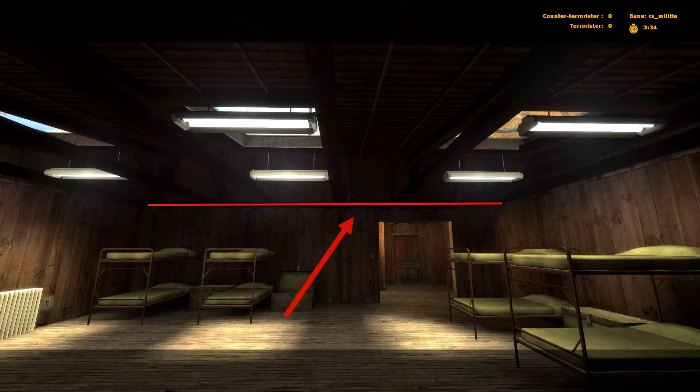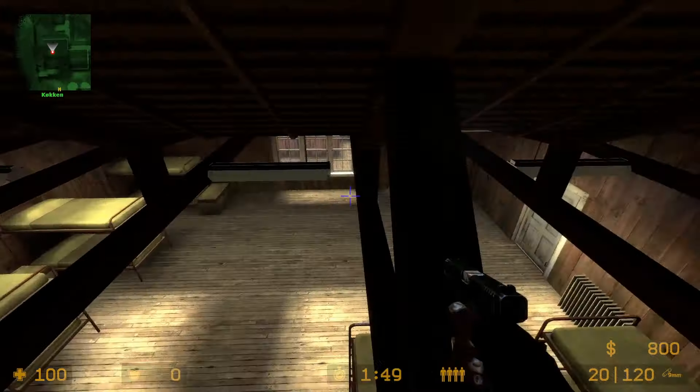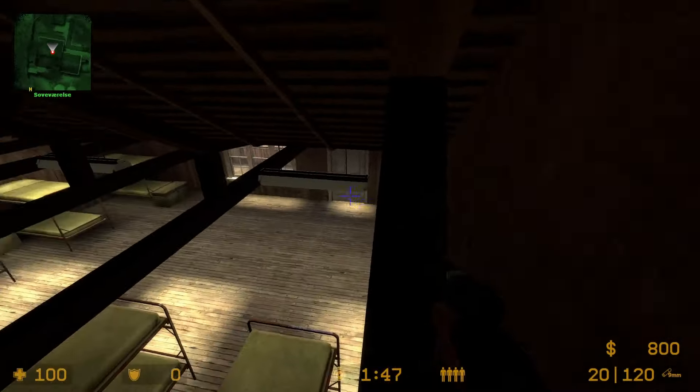On Militia, the upstairs rooms have these small ledges that you can actually stand on. It's quite easy to get up there.